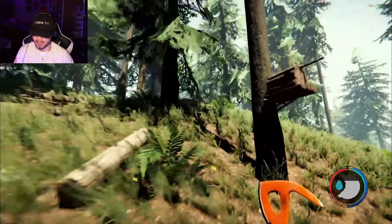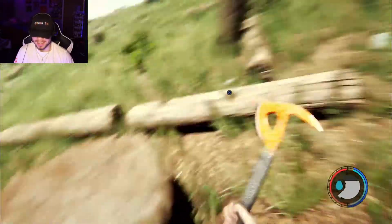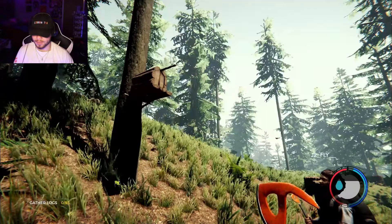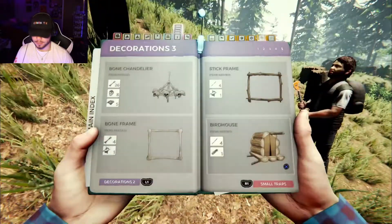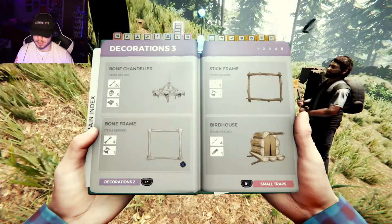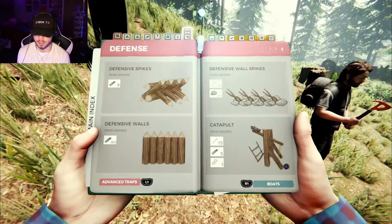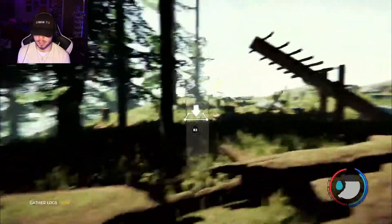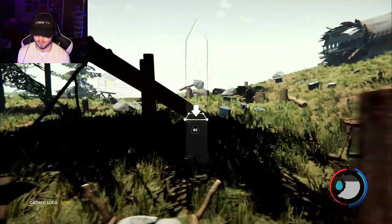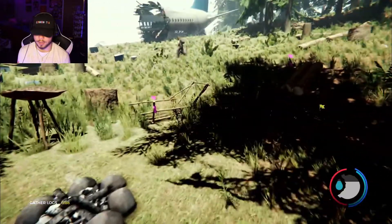Oh there's our birdhouse! Oh god, Zach - oh god. Well, there's already birds coming here. That was interesting. Bone chandelier or a bone frame - there's a lot of weird things you can craft in this game. Should we do some defensive spikes or defensive walls? We need it pretty big because we've put a ton of traps and things in a lot of places. Yeah, everything's kind of cluttered.